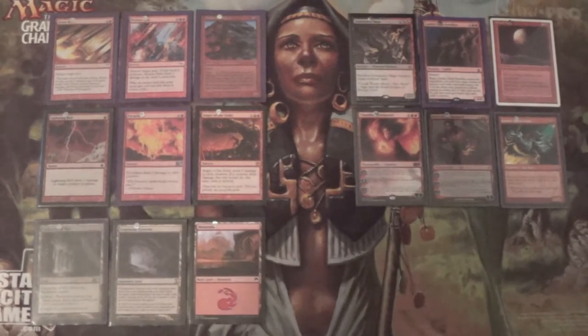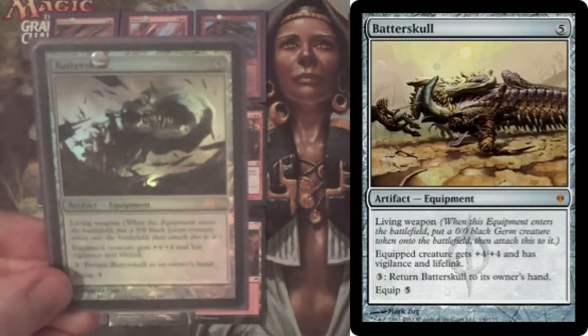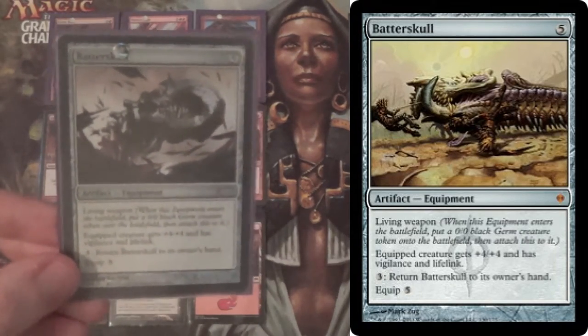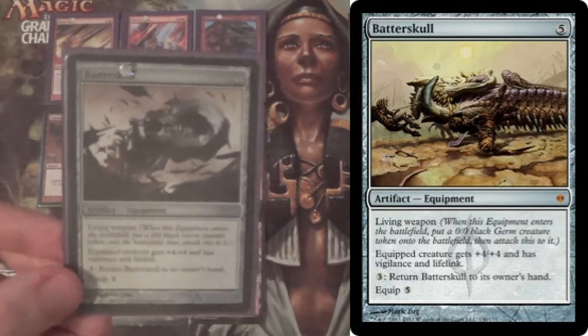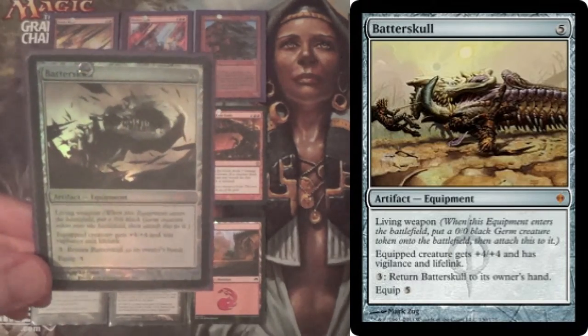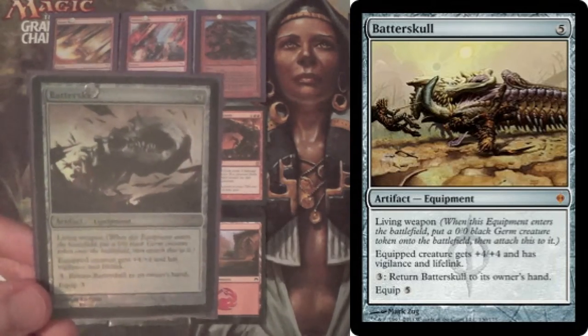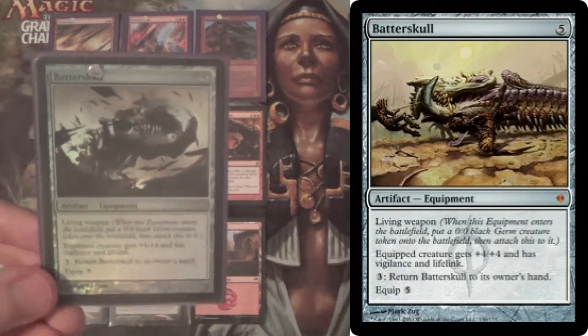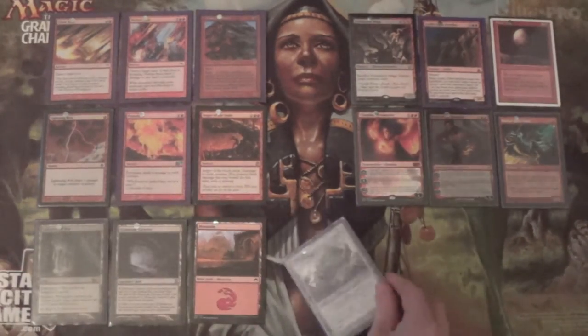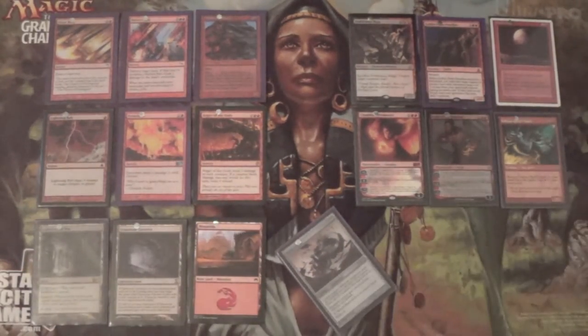As for the sideboard — I have some flex slots. There's a one-of Batterskull, which we bring in against control. If they keep destroying it, we keep getting it back. We can bring it in against burn as well — it is a five-drop, but it's a source of lifelink. And with Exalted, this gets really silly. I've played it against Tron on the channel and it was outracing a Wurm Coil Engine. It also has Vigilance. So no more than one — it's a five-mana card.